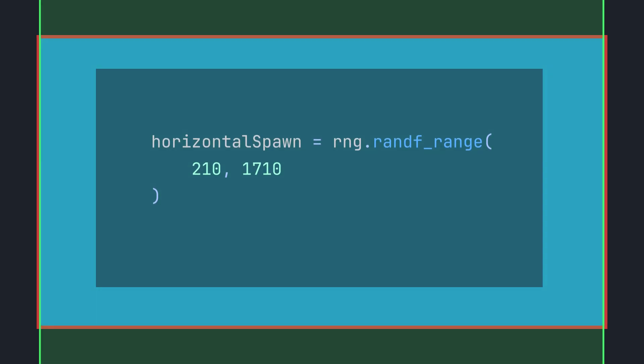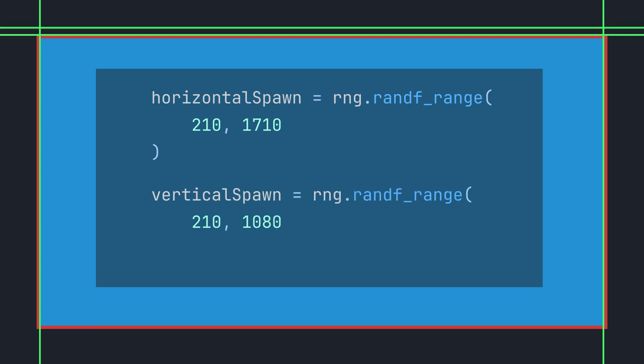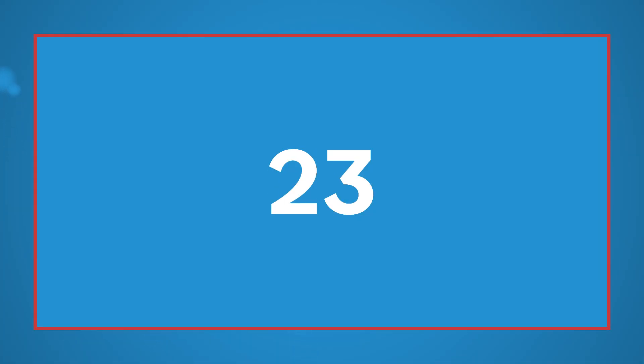For the vertical dimension, we do it in a similar way — generating a random number between 210 and 1080 minus 210, or 870. If we take the intersecting area between both of these ranges, we have the possible area where the coin is allowed to spawn, provided it's at least 300 pixels away from the player. We could stop here, but we're left with an arena that doesn't do much besides keep the player from going off-screen. I want it to have more of a role in the gameplay.